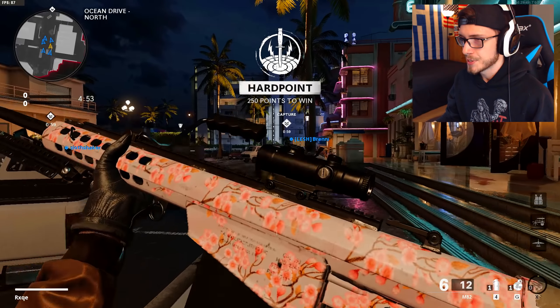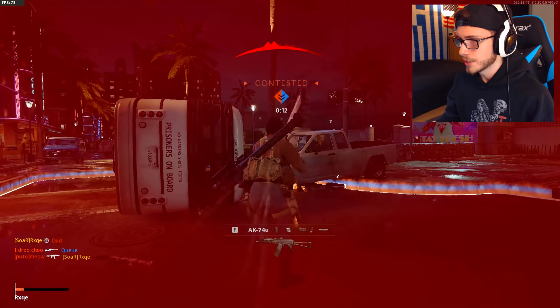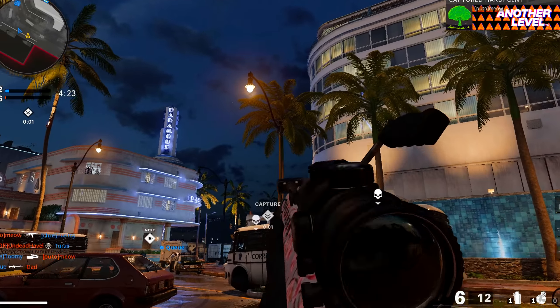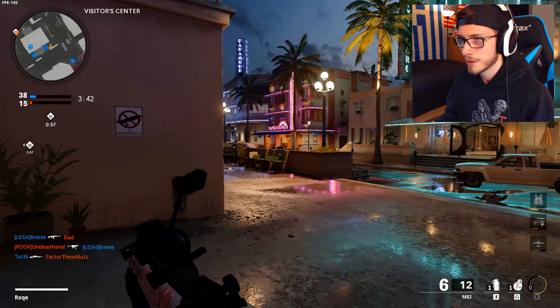So first sniper we're finishing here is the Barrett. I just got to quickly get two double kills. Hopefully once I finish these camo challenges they'll actually stick. But look at this aim down sight time — it's so slow, dude. I really cannot stress enough how horrible this thing is, on top of how slow it is.